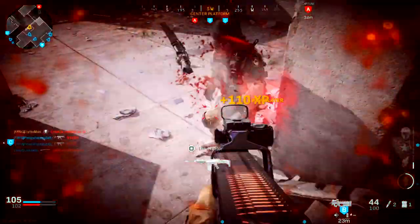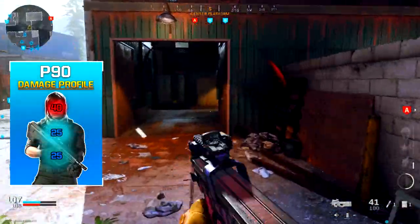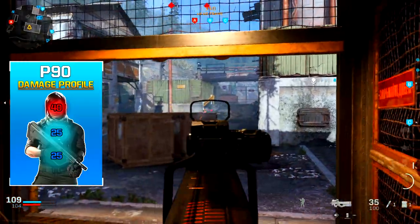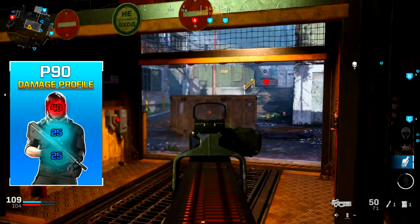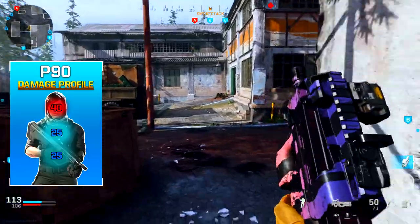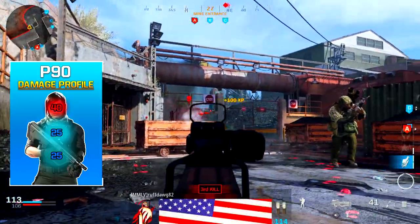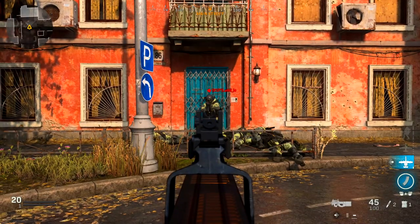The P90 is a very interesting weapon. On paper it doesn't look that impressive, but the way it performs says otherwise. First, let's talk about the damage profiles: 40 damage to the head, 25 to the chest, and 25 to the stomach. These numbers aren't exactly high — as I said, on paper it doesn't look that impressive. With these numbers in mind, it's important to go for those headshots, as they give you a higher percentage chance of ending gunfights quickly versus going for the body.